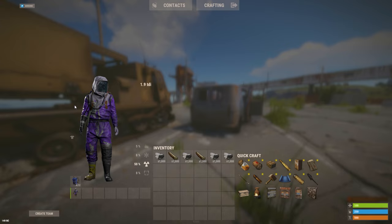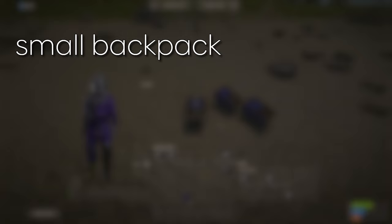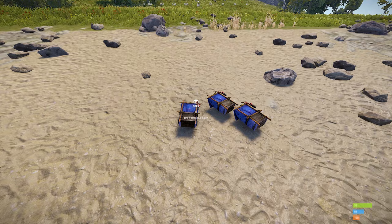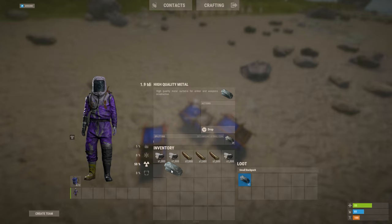This little display bug will help you save some time, so you don't have to open your backpack every time you want to use it. An empty small backpack will despawn in 20 minutes and a large one in 40. Loot inside the backpack increases the despawn time to 2 hours, regardless of whether the backpack is small or large. Therefore, you need to put one high-quality metal to keep it from despawning for the next 2 hours.